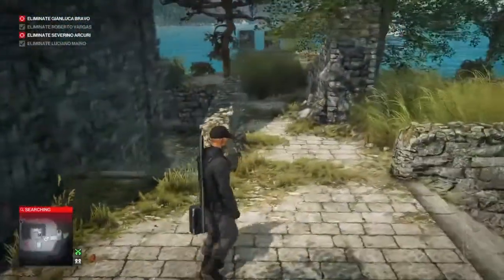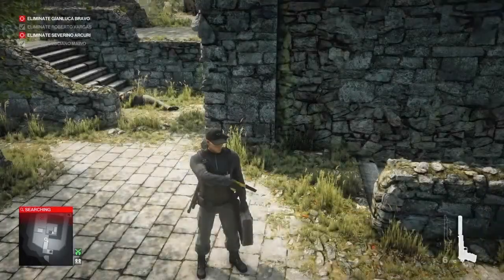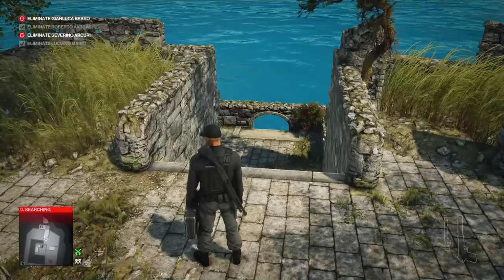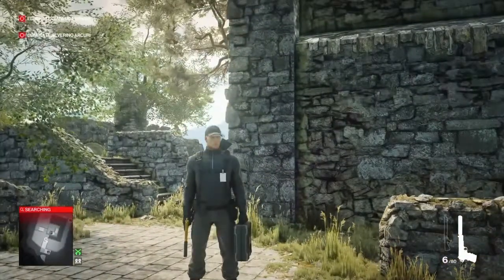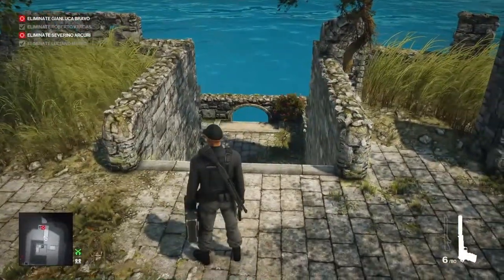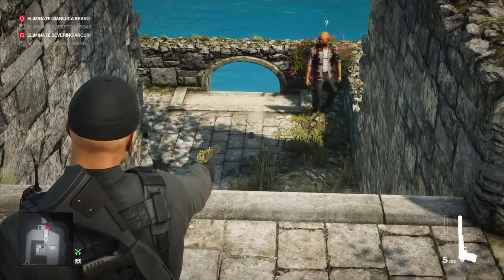Hopefully our timing means the next target is close to arriving, but I'm a little ahead of schedule and he hasn't quite got here yet, so we wait. As mentioned, I don't recommend using the gunpowder because it creates a panic and guard actions become random. I recommend waiting for the target to be in position before running down the stairs and throwing him over the edge.